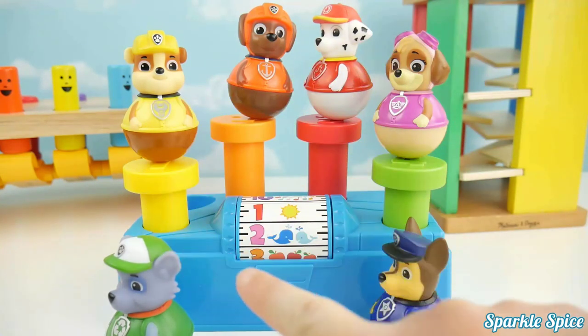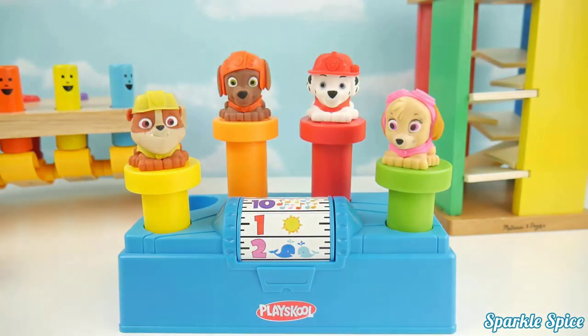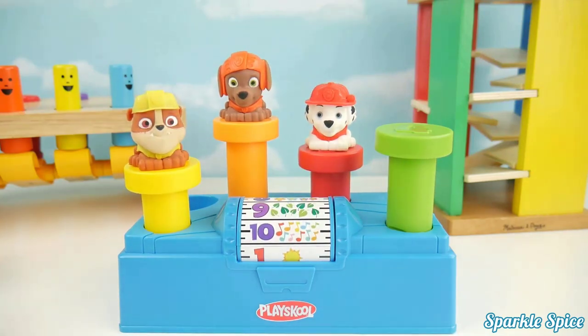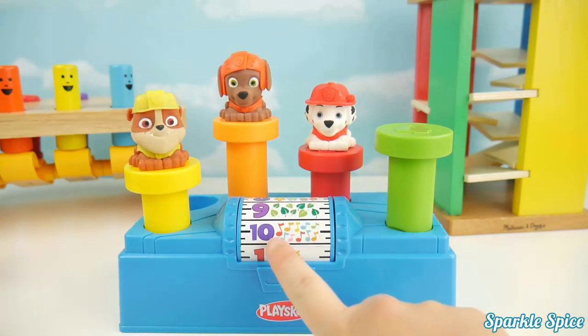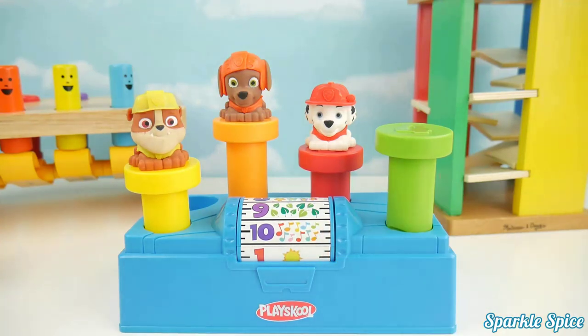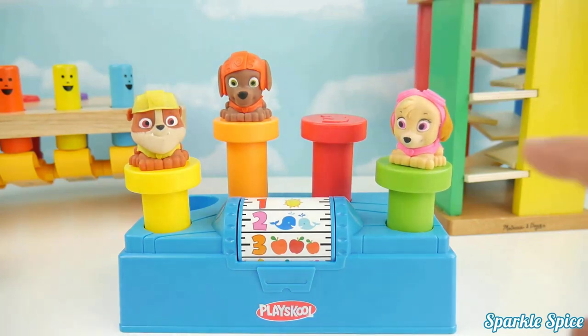Now let's switch our Weebles to Paw Patrol Mashems — super cool! Now let's let these have a turn. Whoa, Marshall landed on ten! It's ten music notes. Now we'll do Skye — it's a pink two with two whales.